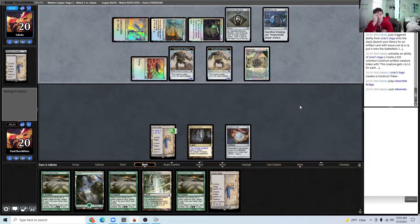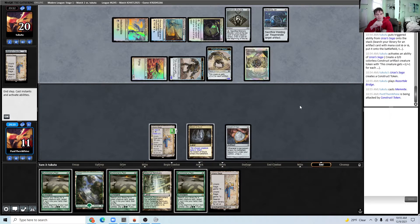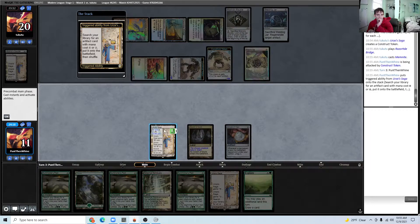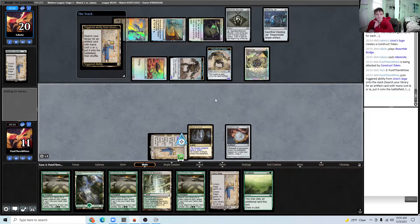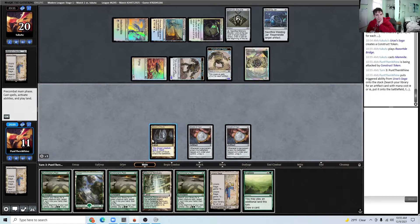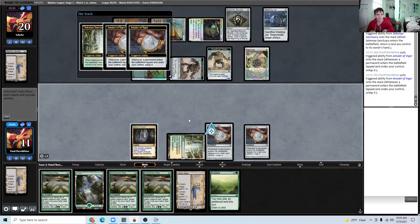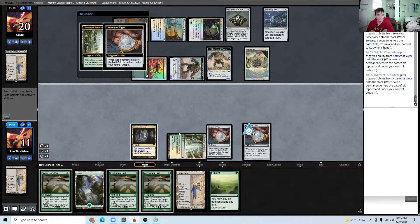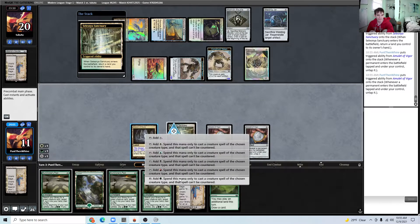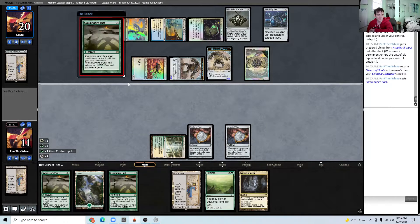Two Titans typically attack for 32 damage, so that's still lethal on this board. If our opponent didn't attack we might be looking at doing some Dryad-type things or Colossus, but no need to get fancy — we'll just cast two Primeval Titans.